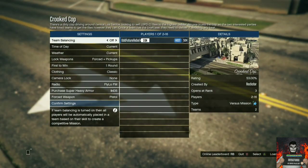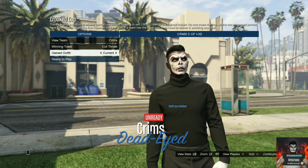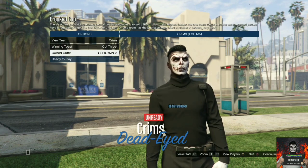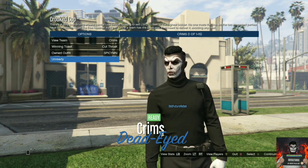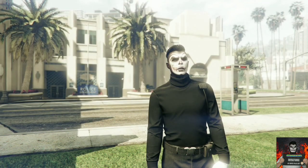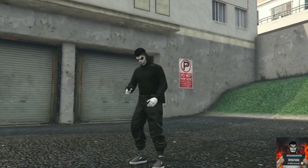Launch the mission with the friend, go over to Owned Outfits, and click one to the right. Make sure you both ready up. After you click one to the right on the Owned Outfits and you both ready up, you will load into the mission with the belt on your saved outfit.